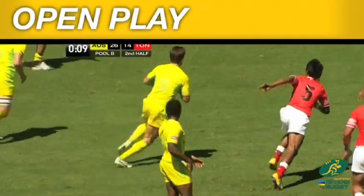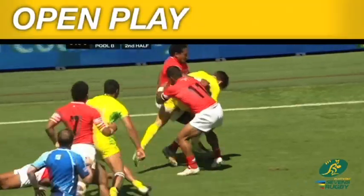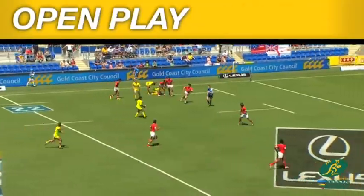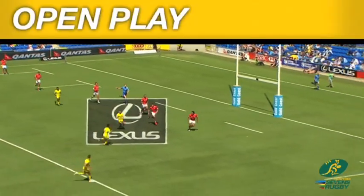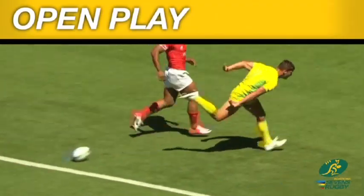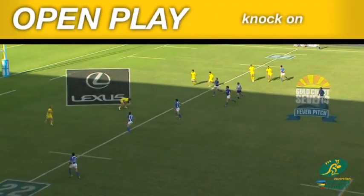Open play. The ball is moved up the field via passing, running or kicking the ball. When passing, the ball must be thrown backwards and cannot travel forward towards the opposing goal line. If the ball travels forward, this is defined as a forward pass. If a player mishandles a ball and it travels forward, it is known as a knock on.